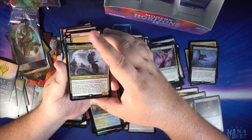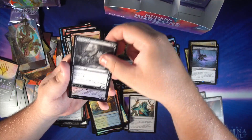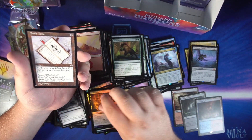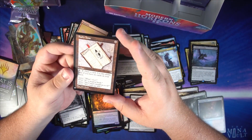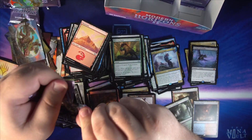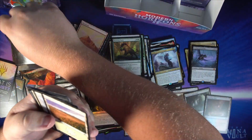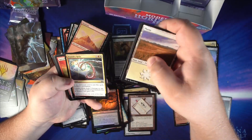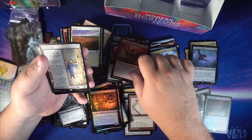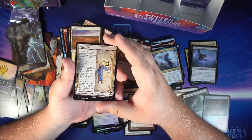One uncommon followed by a Loness. Cryptozoologist is our rare, a Hunting Pack. Kitchen Imp in the sketch version, a foil Archfiend of Sorrows, and we get a List card: Fool's Tome. This card doesn't seem that great — seems like you're a fool if you play it.